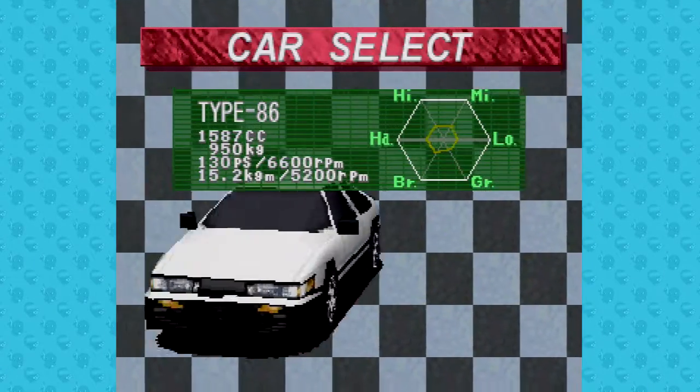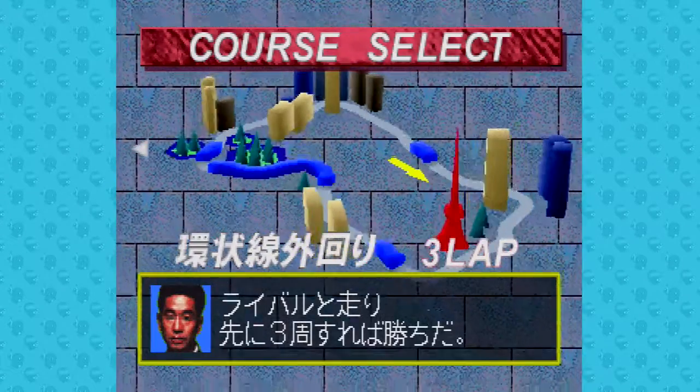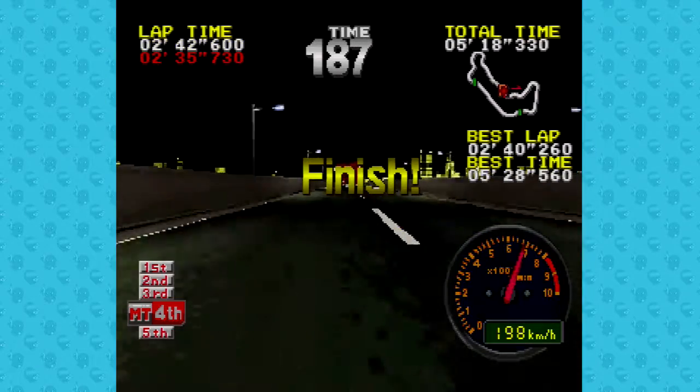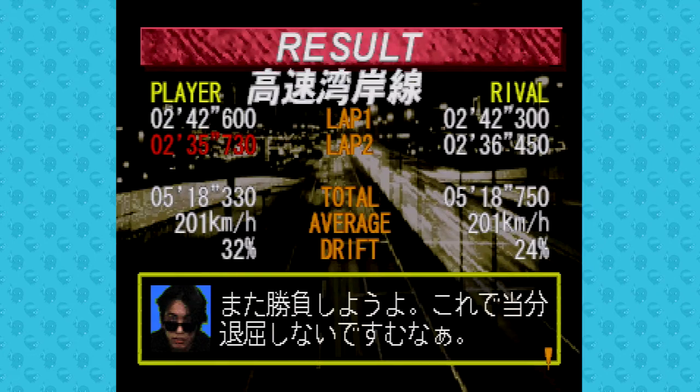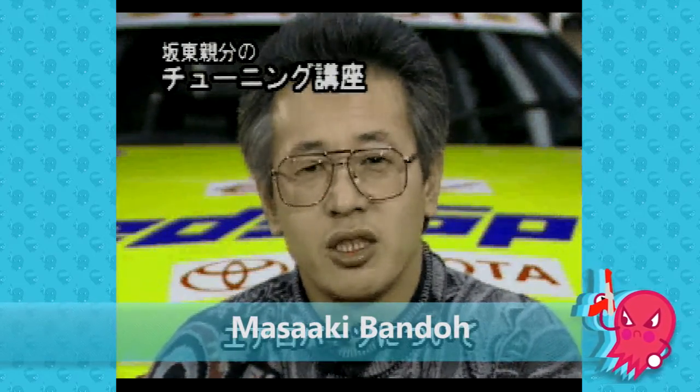You start with access to 3 cars and unlock more as you progress through the game. Next, you'll select which freeway route you're going to race on. To win each route, you'll need to not only finish in first place, but also drift a higher percentage of the track to really show your dominance. After completing each stage, you'll get a short lesson in tuning from Bando-san.